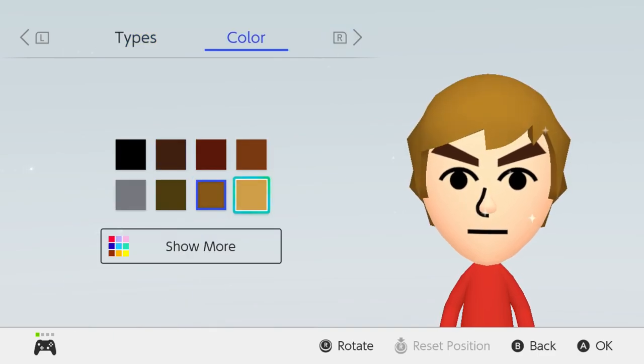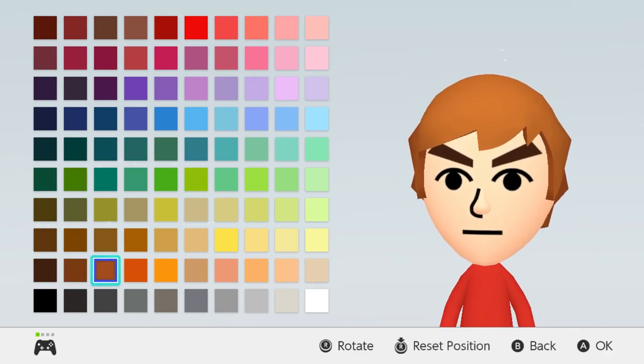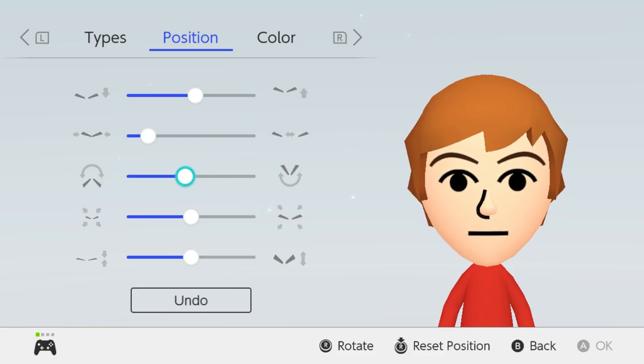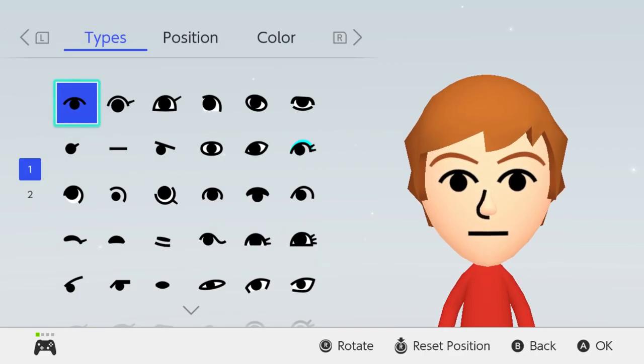His hair color is like a light brownish — I think it'll be this color, that one looks too orange. Yeah let's go with this color, this one works. For the eyebrows they're basically just the same thin ones as everybody else, except rotated like that, and then we'll give him the right color.